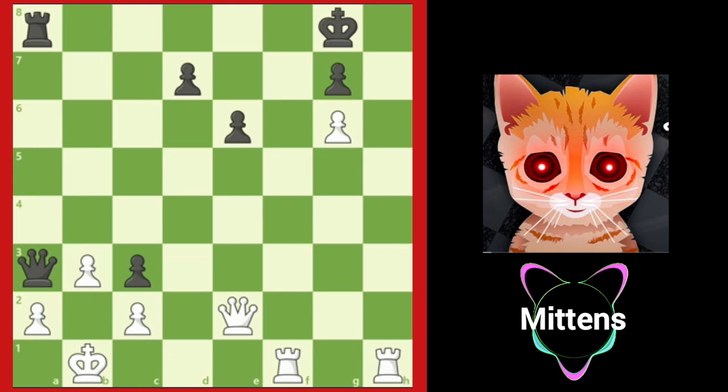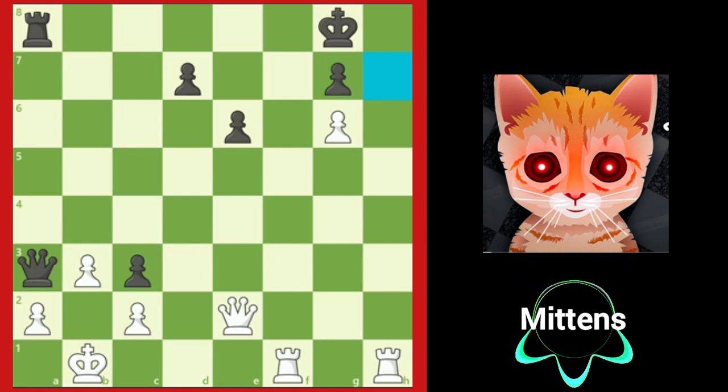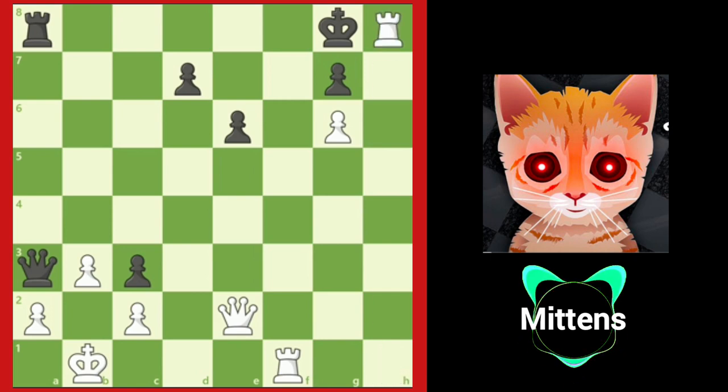In this position, white appears to be in serious trouble as black is threatening queen to b2 checkmate. There doesn't seem to be a good defense — maybe white can't defend, but can white attack? There's a forced mate in three for white. Since white is about to get checkmated, every move needs to be a check. If only white's queen could move to h7 — a queen on h7 would be checkmate. Yes, after rook h8, the king is forced to take the rook and enter the h-file.